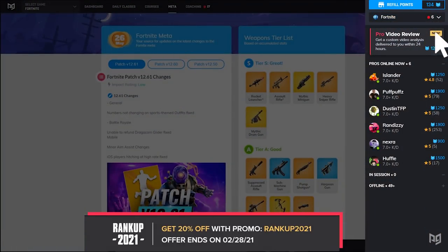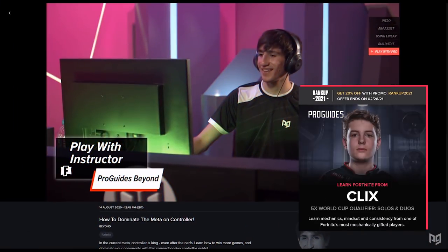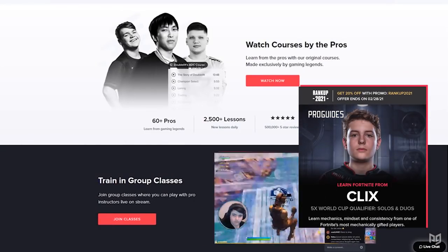Do you want to get coached so you can maximize your Fortnite abilities? Head on over to ProGuides.com where you've got a 20% off code so you can improve faster than ever for the cheapest price.